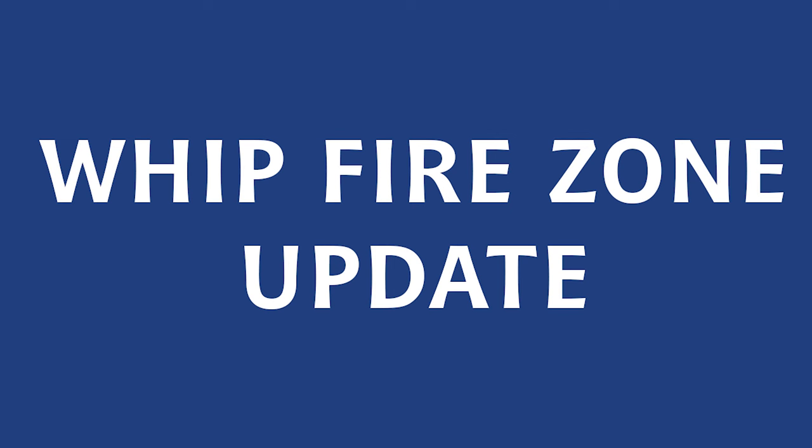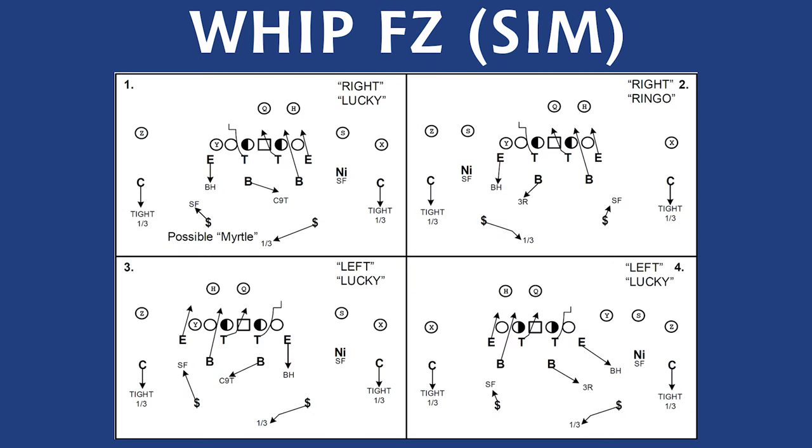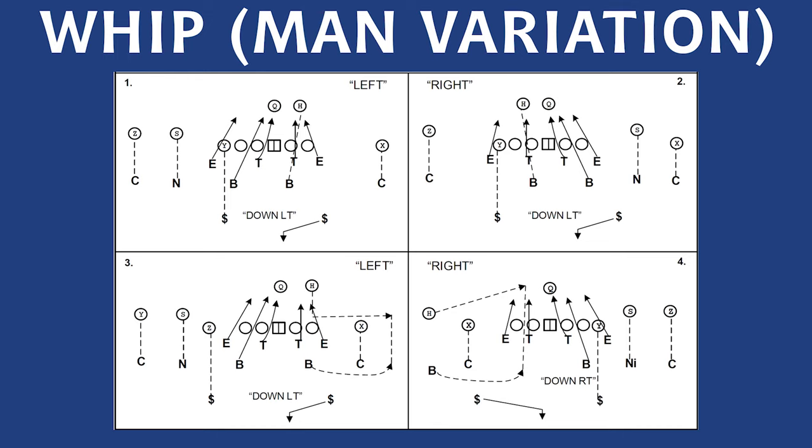One of the most simple pressures in football and one of my favorites is what I refer to as whip fire zone — that's how I learned it, though it's called a lot of different things. I liked it so much I dedicated one of my first videos to it: 45 minutes on one blitz. I've talked about it then, last week, and in other videos, and I'm going to talk about it today. The ironic thing is sometimes it's not even a fire zone — the way I learned it, it was a simulated pressure with only four guys rushing. You can also run it as a cover one pressure. It's just so simple and effective I wanted to show you a few variations.